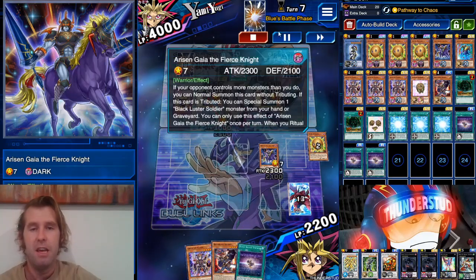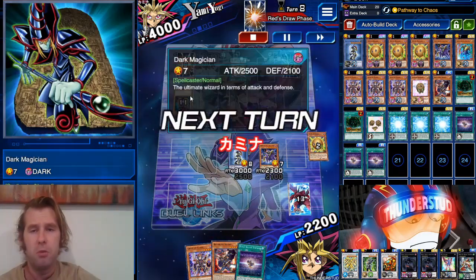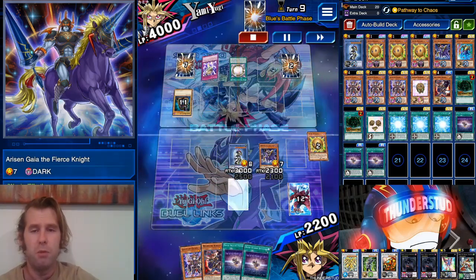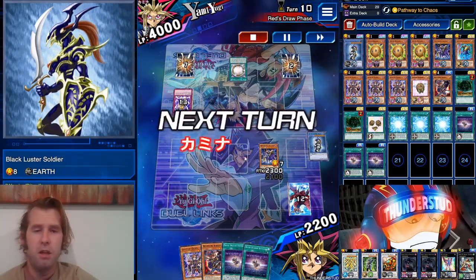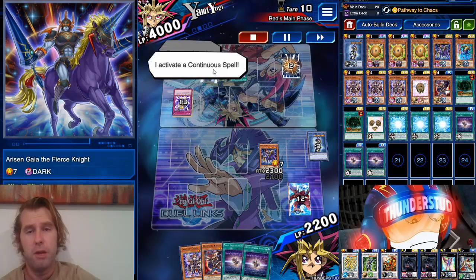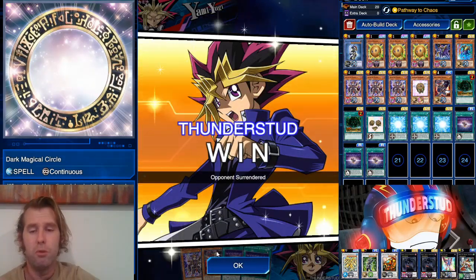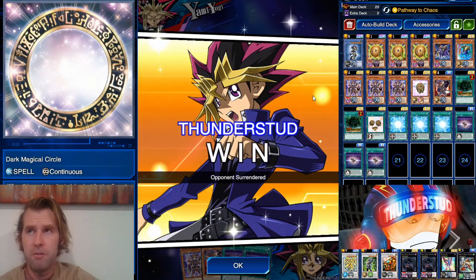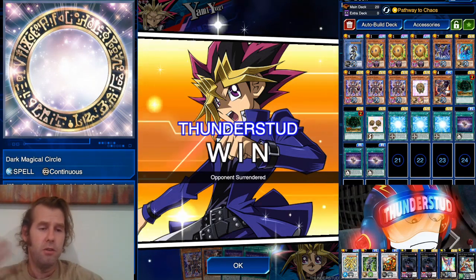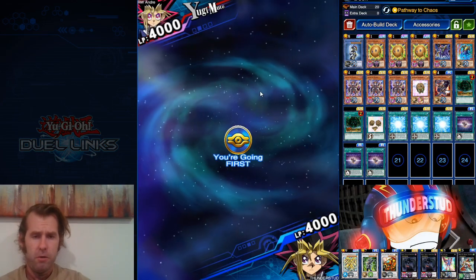With him in top-deck mode he switches both Dark Magicians to defense, which plays right into Arisen Gaia's hands — Arisen doesn't need your opponent to control no monsters, just more monsters than you. We normal summon him, swing over the 2100 Dark Magician. He sets one back row and we swing with Black Luster Soldier — he Karma Cuts us. We don't swing with Arisen Gaia as we played around Destiny Draw. Next turn we could have normal summoned Beginning Knight, buffed Gaia with Envoy for lethal without triggering Destiny Draw. He only had Balance, but we would have gotten around it anyway.